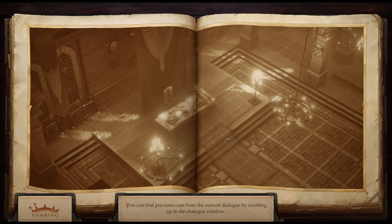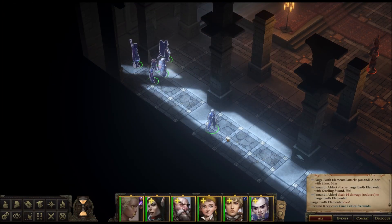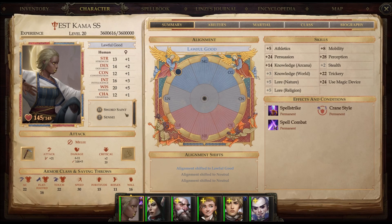Welcome back everybody, this is Brother Meen here. Today we're going to talk about a particular build I've been working on. This is one of a few Magus/Monk build combos that I've been trying. This one's a little bit different, so let's actually pause the game real quick so you can see what I've done here. This is a Sensei Sword Saint build.